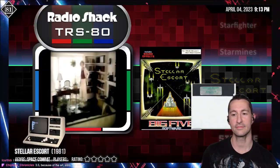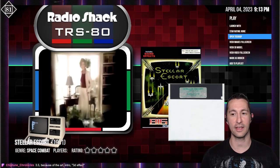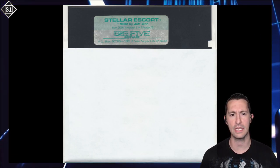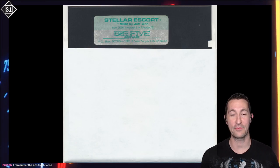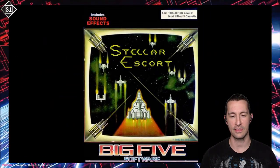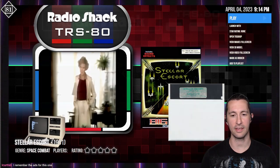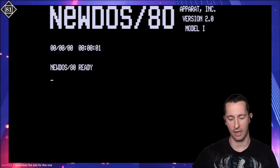From one home computer to another, here's Stellar Escort for the TRS-80. And if it's by who I think it is — yes, it's by Big Five Software, so this is going to be really cool. This is one of the first releases that's not by Bill Hogue — this one's by Jeff Zinn, the first time Big Five Software had a different developer make a game. For the front of the box, that's actually a really good representation of the game, an art version of what we'll see on the TRS-80. Let's pop in and play Stellar Escort, released at some point in 1981 for the Radio Shack TRS-80.